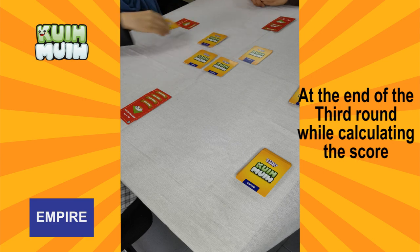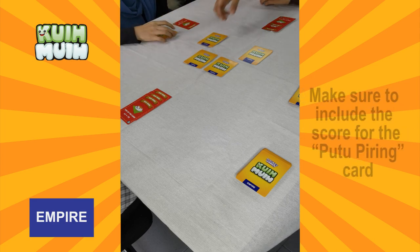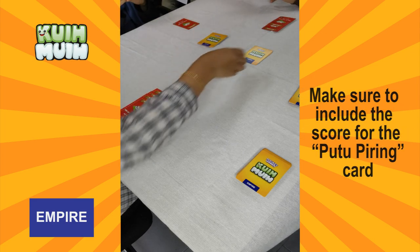At the end of the third round, while calculating the score, make sure to include the score for the put-to-peering cards.